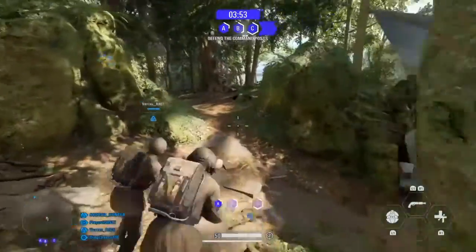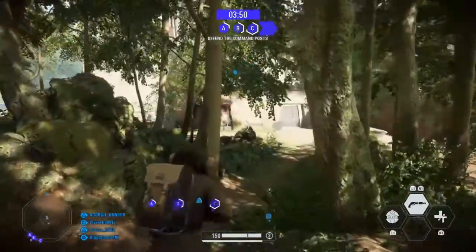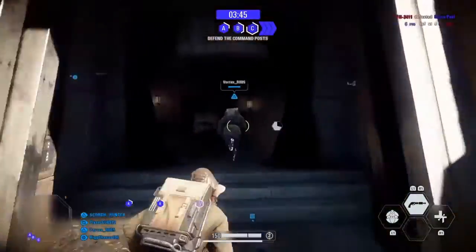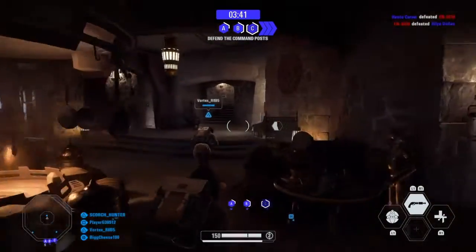You go back to the castle, and you go back up to the left side of the second story where the flags are. And you have to jump onto a ledge that's near the blue flag, like at the very end-ish corner.